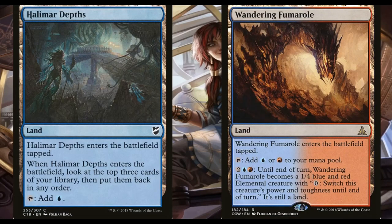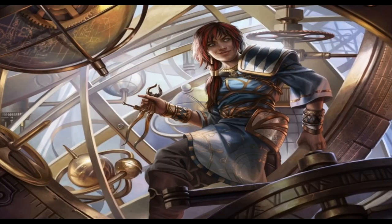We also have Halimar Depths, which is like a pseudo-Index slapped on a tap land, and Wandering Fumarole as our manland — it enters tapped and taps for blue or red, or you can pay four mana to turn it into a 1/4 that you can pay zero to switch its power and toughness until end of turn. And that does it for our deck — that is the entire thing! Thank you so much for bearing with my horrible audio and editing quality as we went through this first episode. Please subscribe if you enjoyed it, comment, share it with your friends, or just laugh at me and call me mean names in the comments — whatever the case may be, thank you so much for watching all the way to the end, love you so much, talk to you soon.